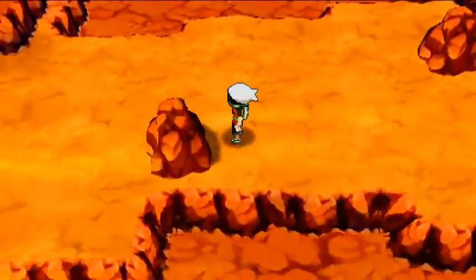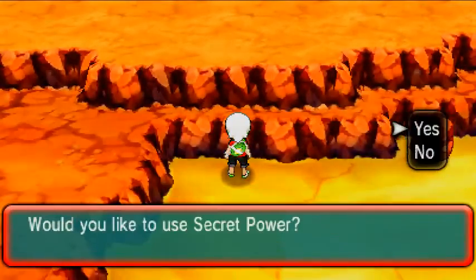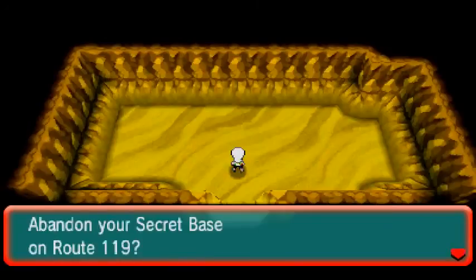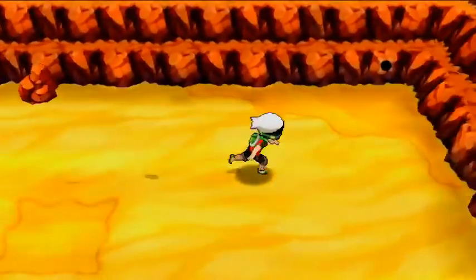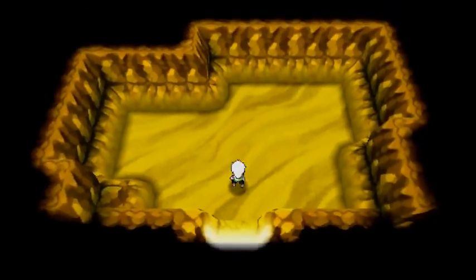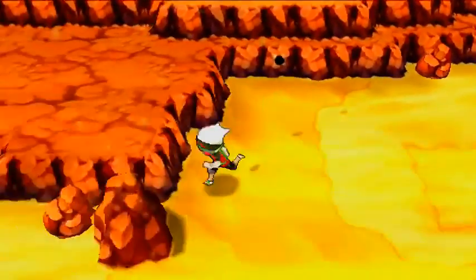Secret base number three is just below on the inlet right here. Using Secret Power we go straight into secret base number three — it's a nice wide one but kind of tiny too. Here's another one on the far side — this is secret base number four on Route 111. It's kind of small, not something I prefer, but it is available for you.